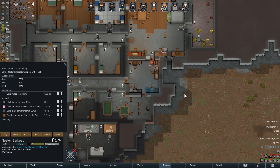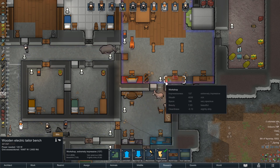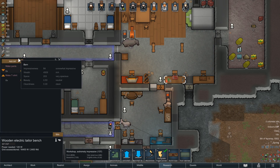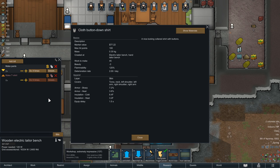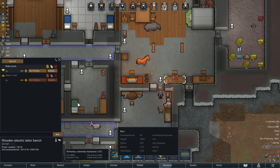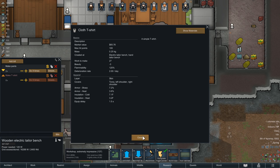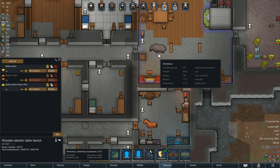Maybe some button-down shirts. What's the difference? Button-down shirts give eight degrees of cold insulation and three for heat. Regular t-shirt is seven and three - so it's really not any different, just one degree.